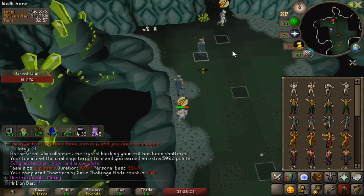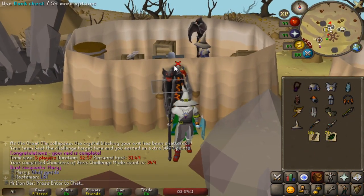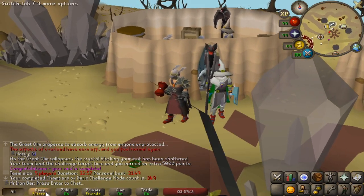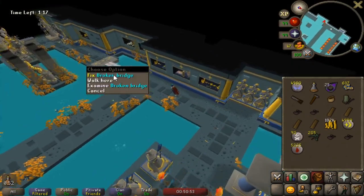Oh my god, how does Mary J keep getting the dust? That's his third one. Look at this guy — he's got full Twisted Ancestral. That's sick. I just did back-to-back Floor 5 on time.